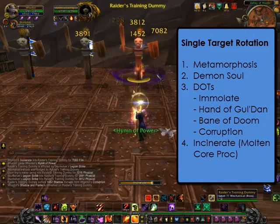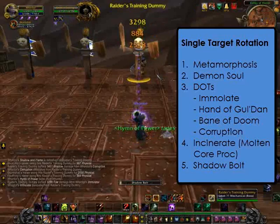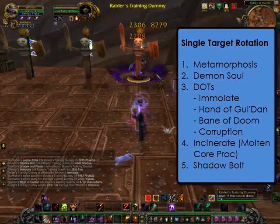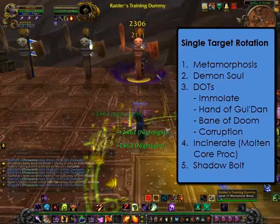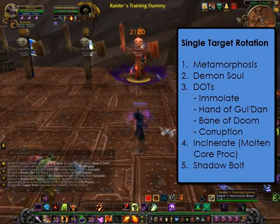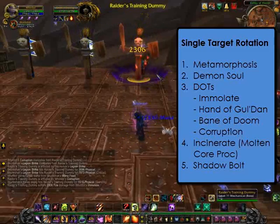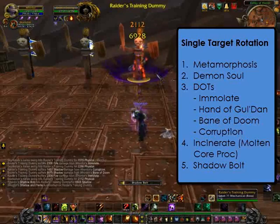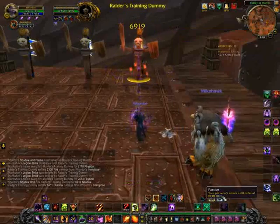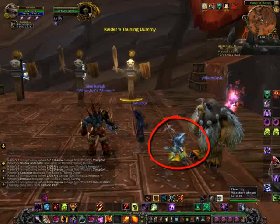Now because I'm on a target dummy, you're not going to be able to see the Decimation, so I'm going to do my Shadow Bolt here. My DoTs need to be reset — Immolate, Hand of Gul'dan, Bane of Doom, and Corruption. Then Shadow Bolt, and Hand of Gul'dan should refresh my Immolate and Corruption. That's pretty much it for a single target rotation. Notice the little Imp here — that is the Bane of Doom spell, it caused him to pop up and help us along.